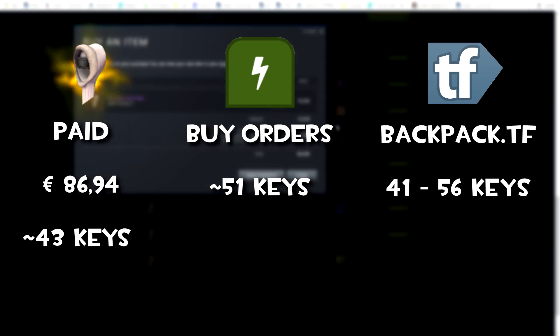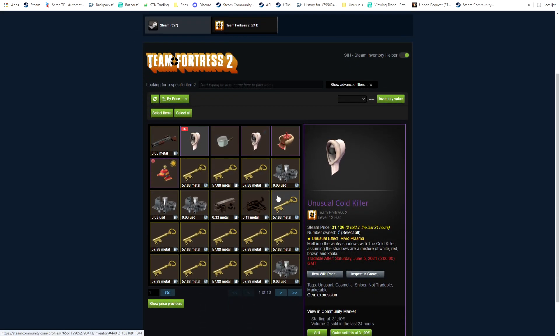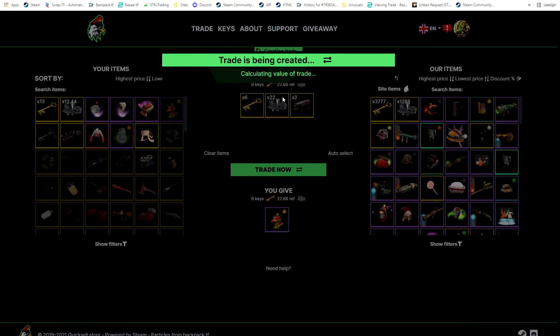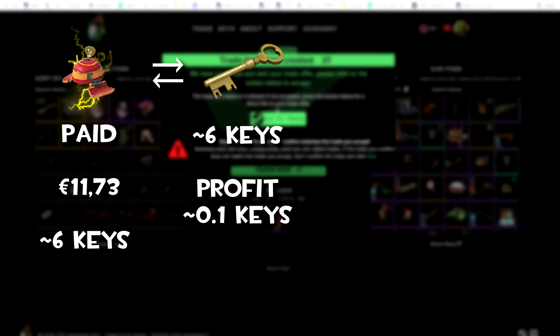Backpack.tf prices it at around 41 to 56 keys of course. Here I'm just quick selling my Tungsten Stone because it just doesn't sell at all, so I just take my small bit of profit and move on.